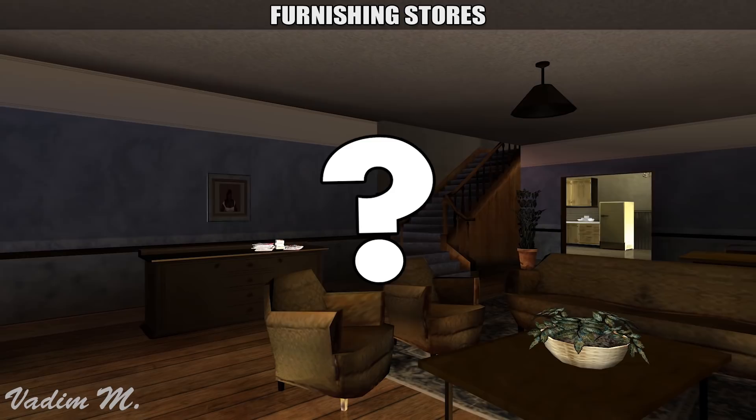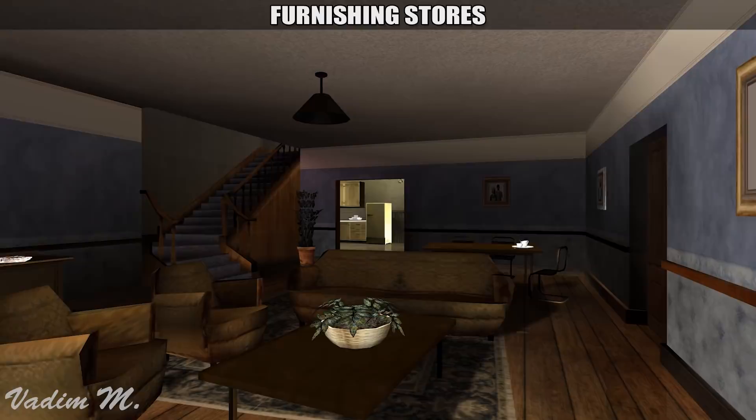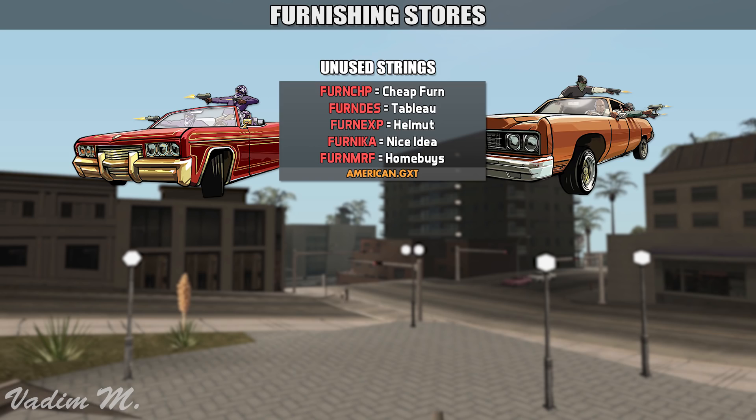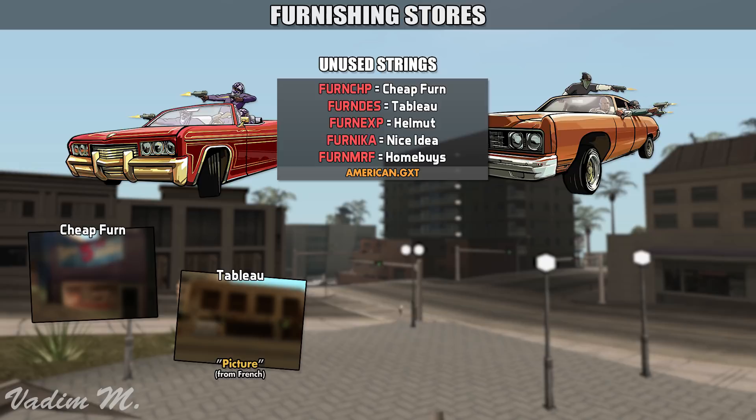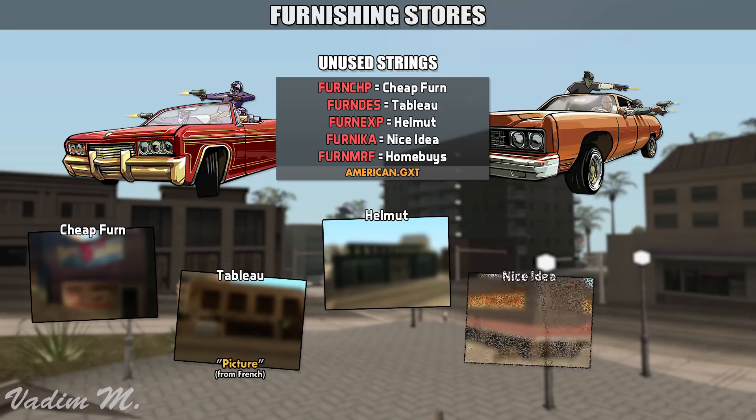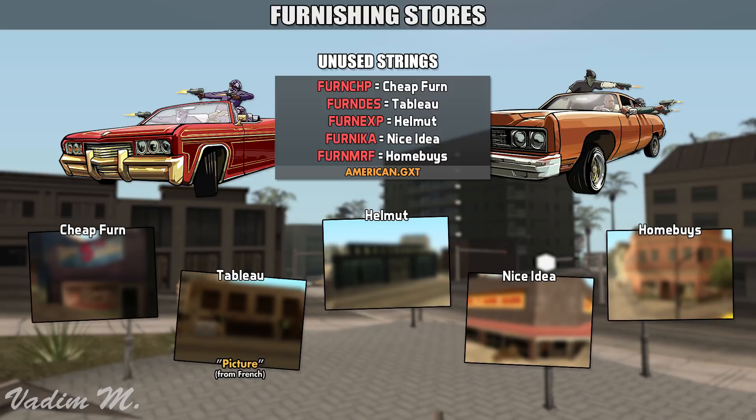So how did these furniture transactions take place? I believe that there were several locations around San Andreas that would offer the player the ability to buy furniture. By having a look for clues in the game's text files, you can come across these 5 strings. As I understand it, there were 5 different furniture shops in the game, and they were called Cheap Fern or Cheap Furniture, Tableau — which translates to Picture in French — Helmet, which is a German name, Nice Idea, and finally Homebuys, possibly a wordplay on the word homeboy.